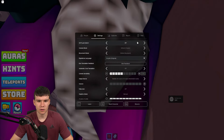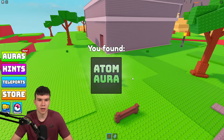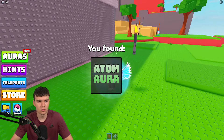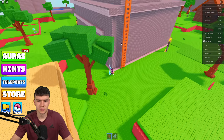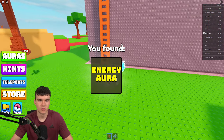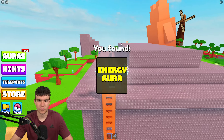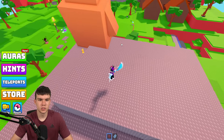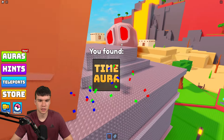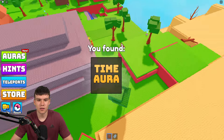We have the atom aura just over there — claim that one. So far we've got 12. Come up these ladders, and first we're going to get the energy aura. Now go upstairs via the ladders to the top of this building and claim the time aura that's behind this statue thing.